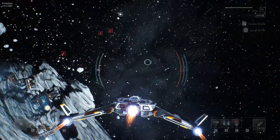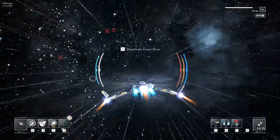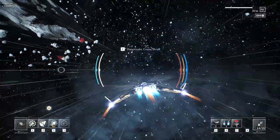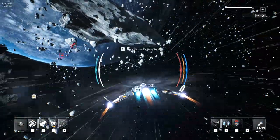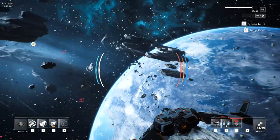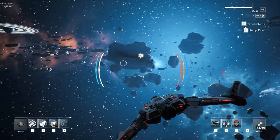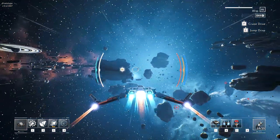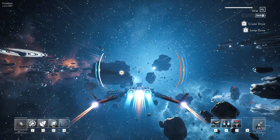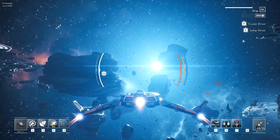We've got our cruise drive — okay so that lets us jet around and get a little bit of speed. We're moving now. We've also got a jump drive — I don't know if it's worth it to jump out of this system or not. We got a couple of enemies on that side. What is this thing? That's our home base! Let's go back — I don't know what's going to happen there but I kind of want to see if there's anything to spend money on.